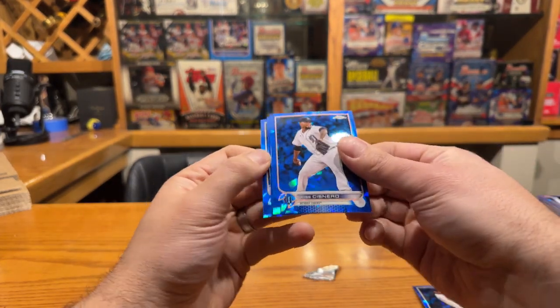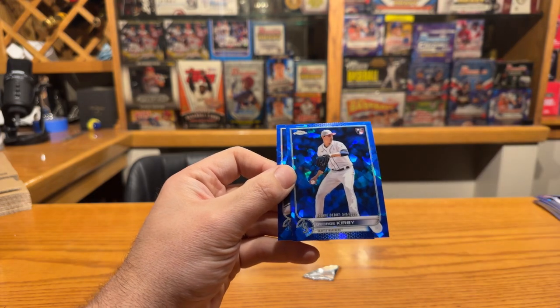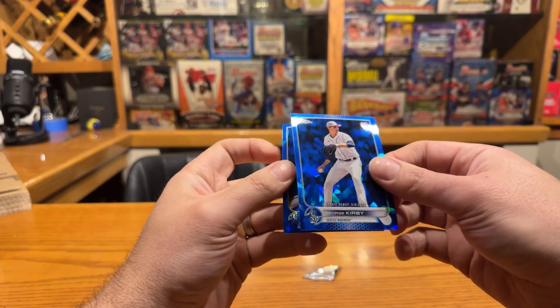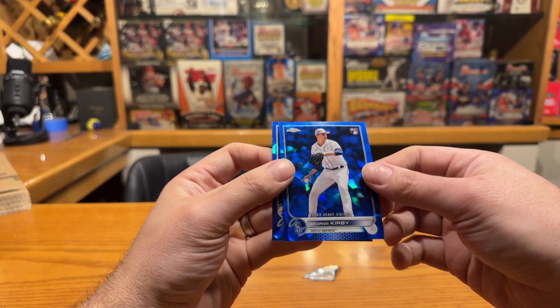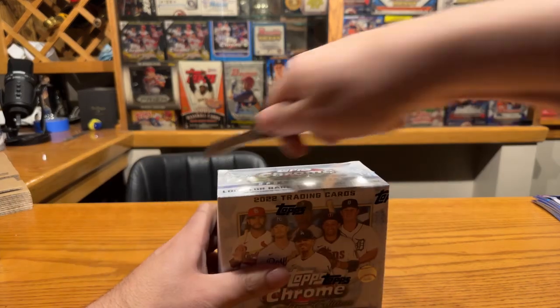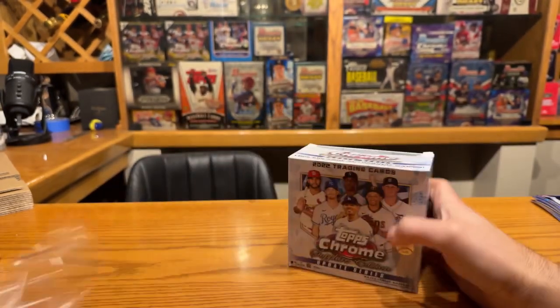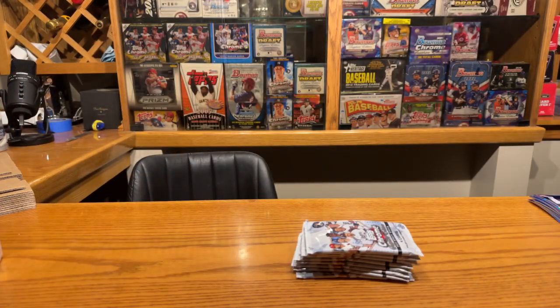Mr. McCutcheon - so we did not get our third parallel here, we hit the average of two. Wit, Julio, and Harris - who's going to be the most relevant in three years? I'm going to say J-Rod myself. George Kirby - this guy's pretty solid, probably a top two or three starting pitcher you can get from this release. Spencer Strider - he must be in regular Sapphire not Update, but I'm not sure.